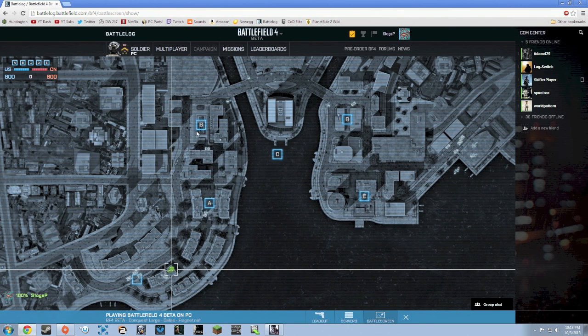When you're playing on a large server with 32v32, you can get a really good wide-screen picture of the map layout, where all the vehicles are, and where enemy movements might be going. This thing is really helpful. You can also chat with teammates via text here, as well as in-game.